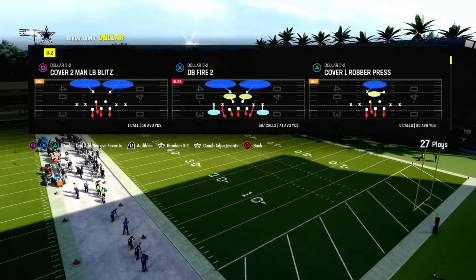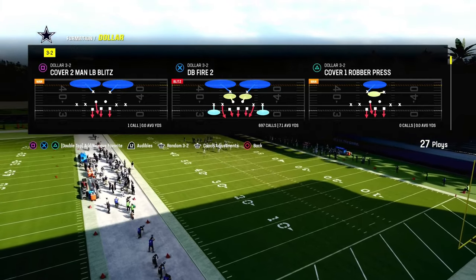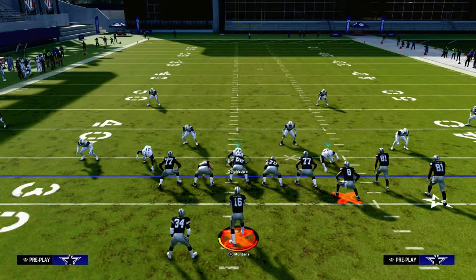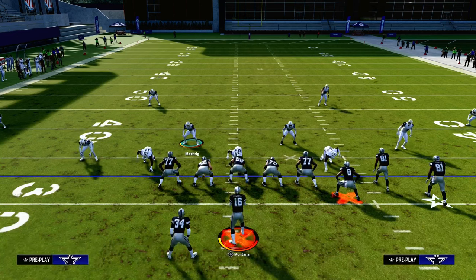The defense we're going to be showing you today is DBfire2. If you want to get my full and updated Dollar 3-2 defensive ebook, join the Patreon. It's only $10 to become a member — sign up by heading down to the description and clicking the link below. It will get you access to all of our ebooks and updates, everything you need to know to take your Madden game to the next level and start getting more stops in Madden 24.